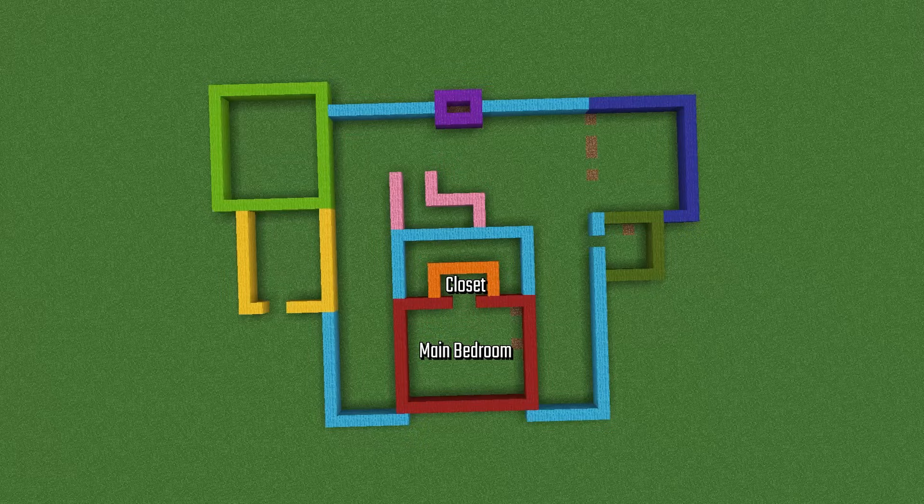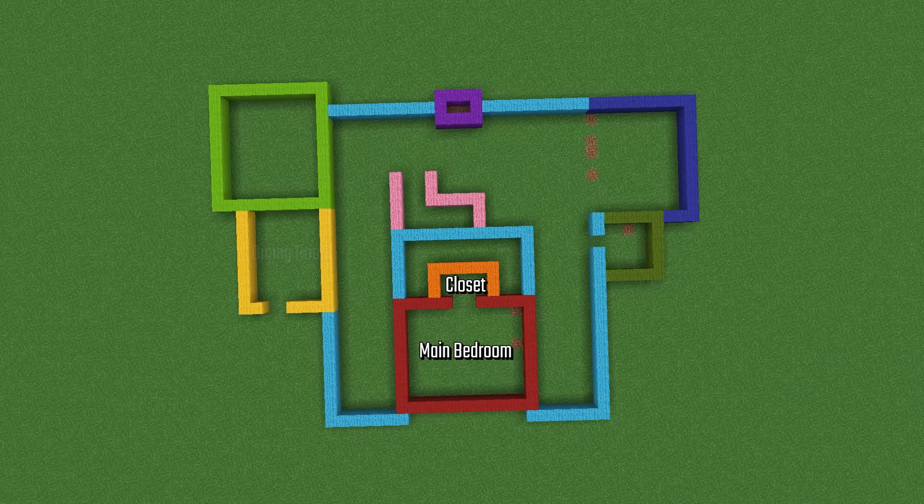That orange box there is going to be the closet space, and those two hallways right there lead to different areas of the house as well. The yellow box there is going to be where the dining room is, and that green box up at the top left is gonna be the kitchen, and then that pink section there is going to be the stairs that lead up to the second floor, and underneath that will also have a small closet as well.